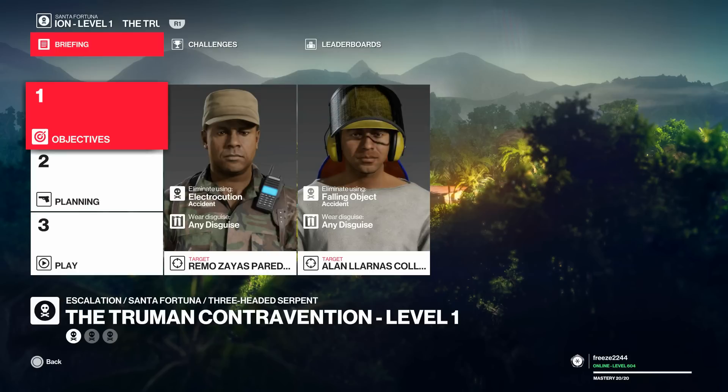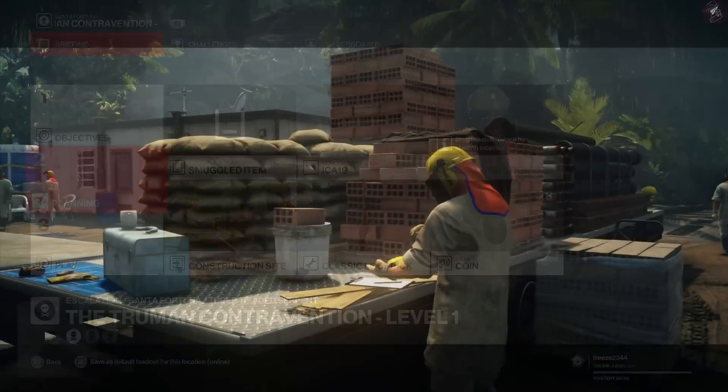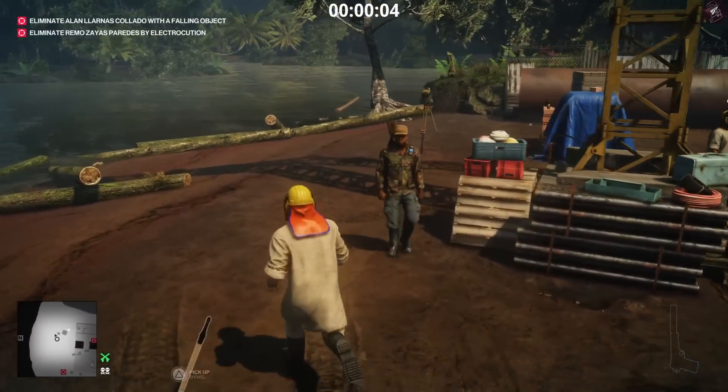For the first level we have to take out one target with an execution accident kill, and the next target has to be a falling object accident kill. For the loadout I chose to start in the construction site — everything else is default items. We don't even need the lockpick but I always bring it just because it's a useful item, though we don't actually use it in this escalation.